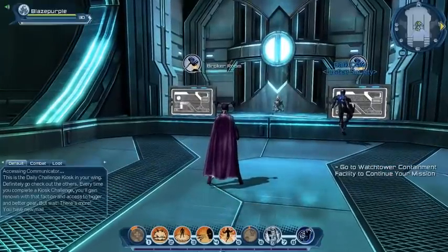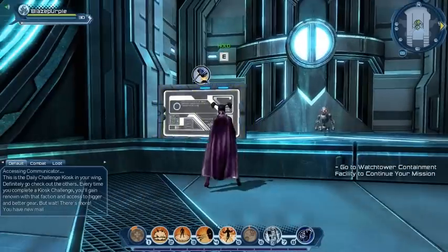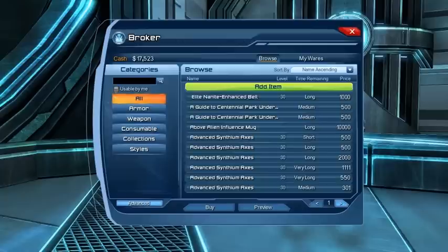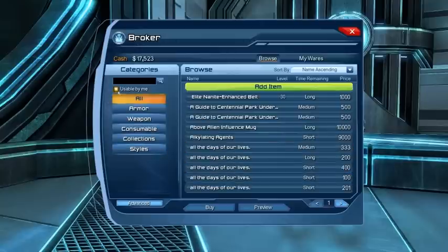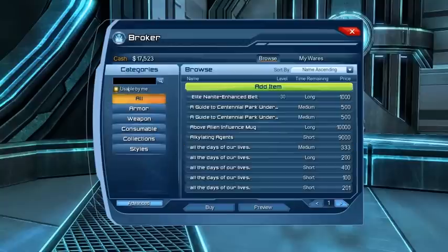The main purpose of today's episode is to understand how the auction house works — I haven't opened this before, so I'm learning along with you. The main broker window shows how much cash you have in the top left: I've got 17,500 dollars. There's a search box and a 'usable by me' flag. When I turn that on it refreshes the list to only show items I can actually wear — a very handy filter.